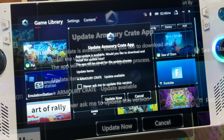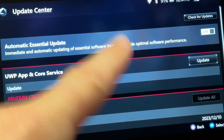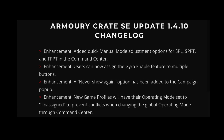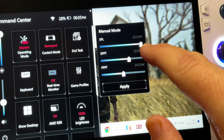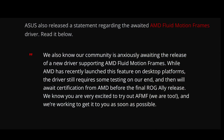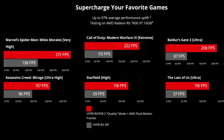Asus have just released a huge 1.4.10 update to Armoury Crate. Let's break down the four key updates, including the huge addition of a new TDP slider, plus we'll look at the statement Asus released regarding the much anticipated AMD Fluid Motion Frames driver 2.